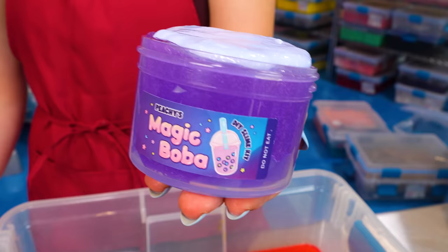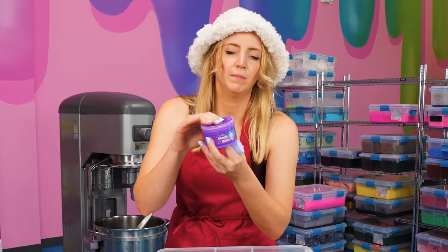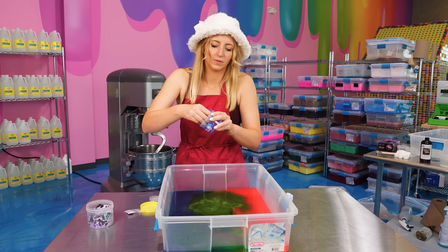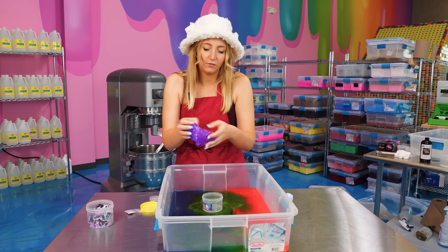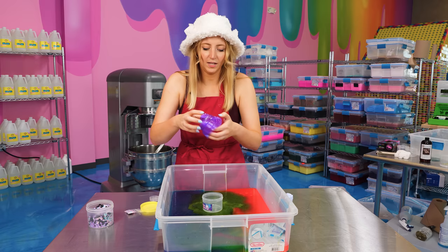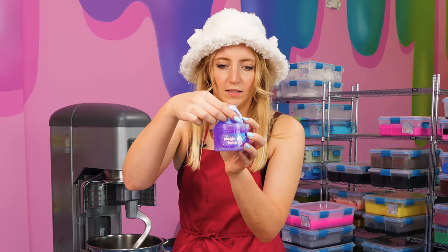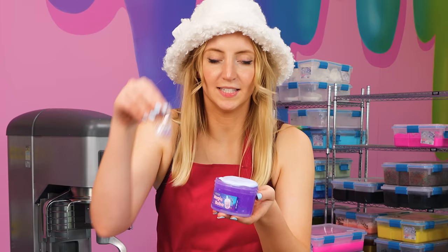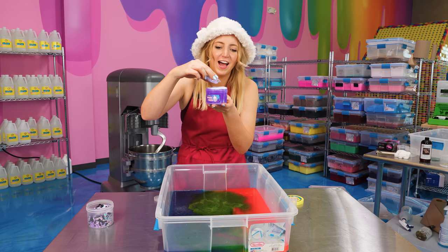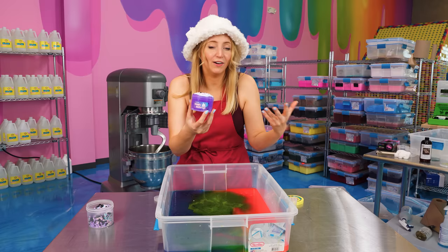I grabbed this slime — it's one of my favorites. This is Magic Boba. It is a classic. I feel like it's a similar enough color that I'll be able to match it. This one is super cool because you sort of create it yourself when you buy it. I take out this clear slime and inflate it a little bit. If you want it to stay super clear, don't do this because it's going to cause bubbles. But I like the way it looks when it's more inflated and spilling off the top of the cup. Then this little cup goes on top like a milky topping, think of it as the whipped cream or cheese foam on top of your boba. It also comes with a little baggie of sprinkles that you get to add yourself.